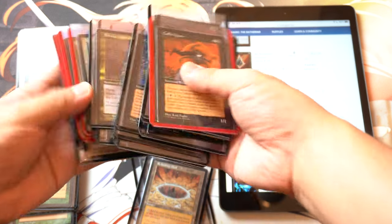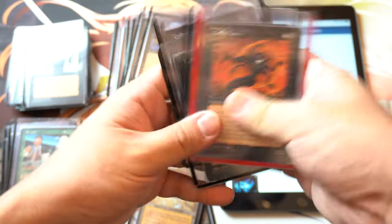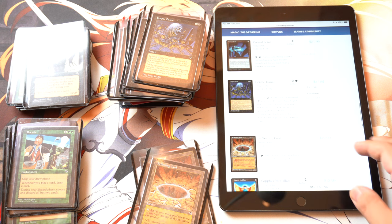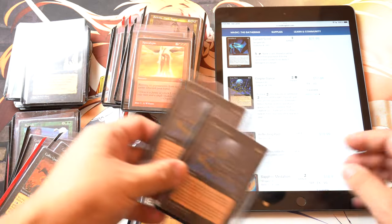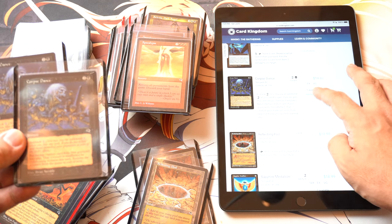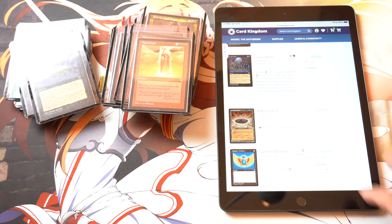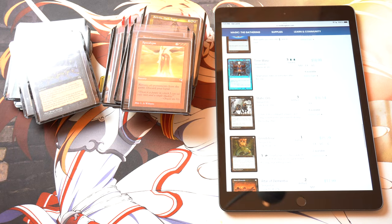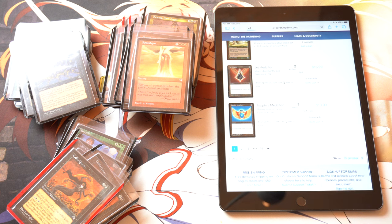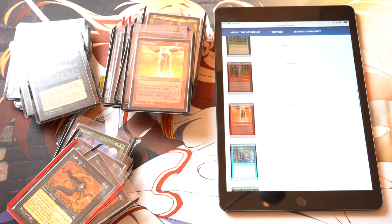Two Reanimate. Lotus Petal. Cursed Scroll. Corpse Dance — I guess we have to add this. Reflecting Pool out of stock again. I need to use a website where they actually have inventory. Grindstone, Altar, Dementia — where are my artifacts? They're in a different... Coffin Queen, Living Dead, Whim. So my artifacts are not here.